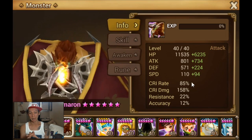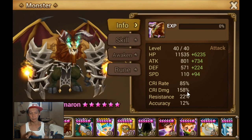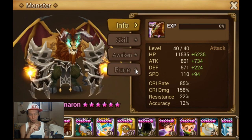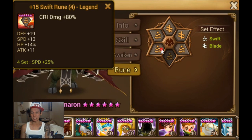94 speed. Granted, crit damage isn't amazing because she's not using rage runes — I believe she's using Swift. So Swift, crit damage, and attack.